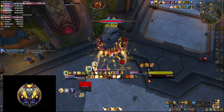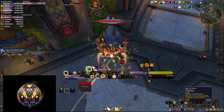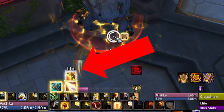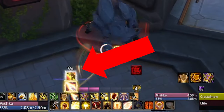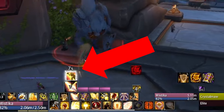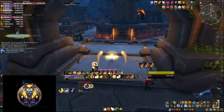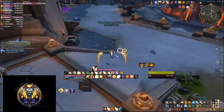The bundle also includes a proc tracker for your Divine Purpose — the free Holy Power spender that you can cast without spending any Holy Power. That is very important information to track, especially if you need to cast something and you're out of Holy Power but you get a proc.